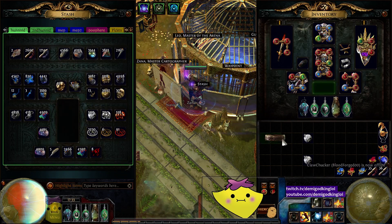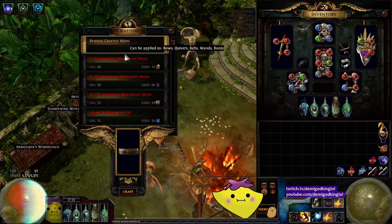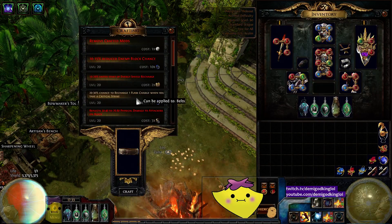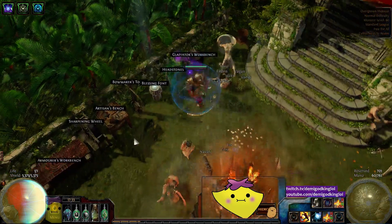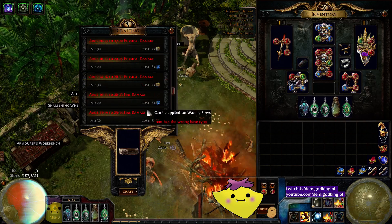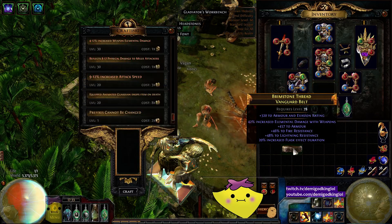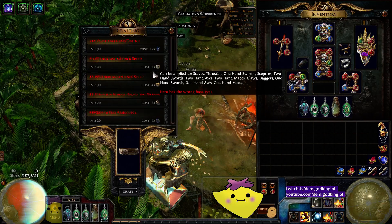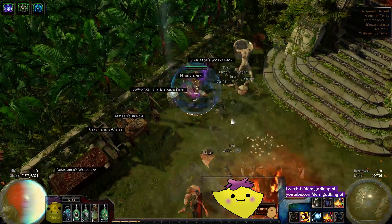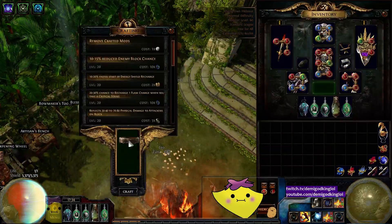Three off perfect. Well, we remove this craft and we decide on a prefix that would be really good to have. There are a couple Leo options — flask charge when you take a crit is kind of nice since I don't really need the movement speed, but I might do the movement speed anyway. Flask mana, flask life are useless. I think we should eternal exalt this for T1 life or T1 ES, but I don't really want to eternal this base. I think I'm just going to put the flask charges on it.